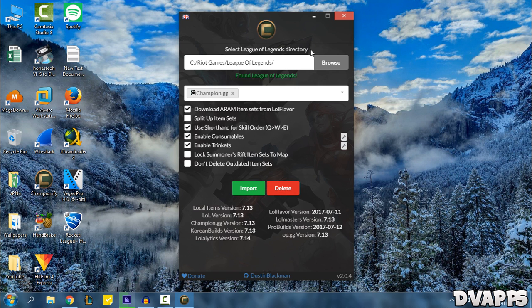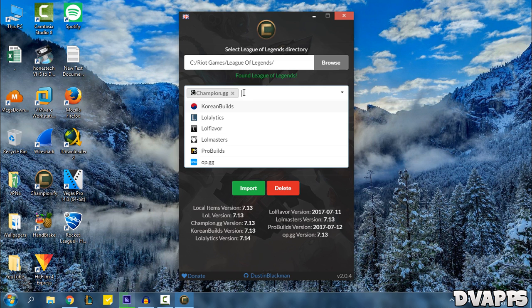Now firstly you just need to select your League of Legends directory. Usually it automatically detects it, but if you saved it somewhere else like on a secondary hard drive, you can click on Browse and select the League of Legends directory. Below that you can choose where you want to get your item sets from — for me I just got it from Champion.gg, but if you want you could go with some other ones, just click on them and it'll add them.